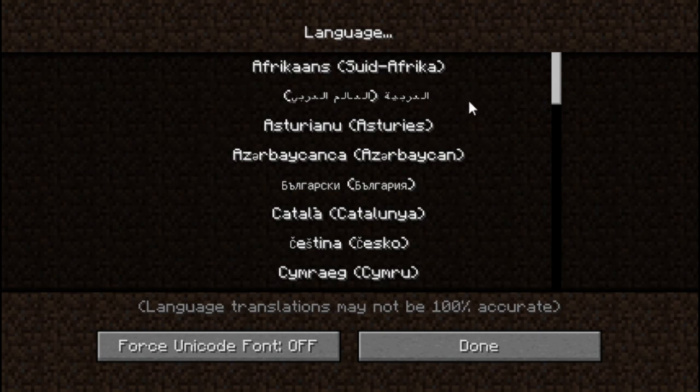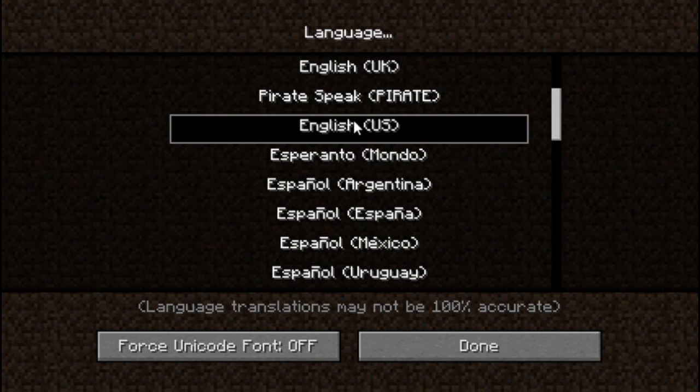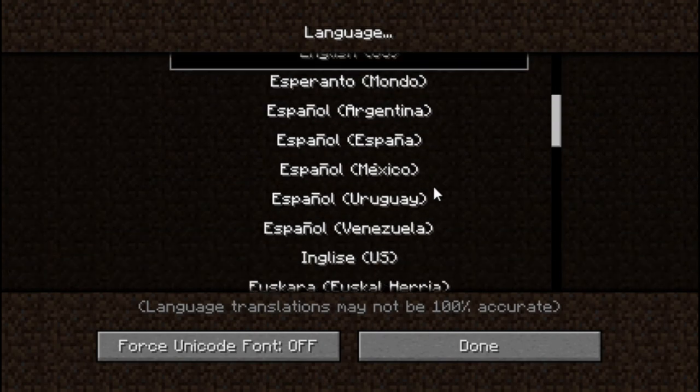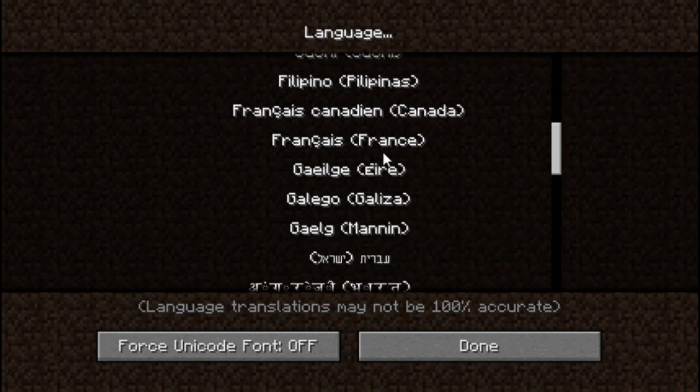Now we're on the language setting. What you're going to want to do: if it's your computer, pick whatever language you speak — in my case, English. Or you could do pirate speak if you're feeling piratey that day. But if it's your friend's computer, you should pick a language that doesn't have recognizable words. Pick one that's symbols — like Hebrew or Arabic — so there's no way they could possibly figure out what it is unless they speak that language. Make sure you pick a language that no one around them speaks.